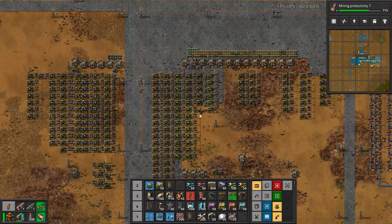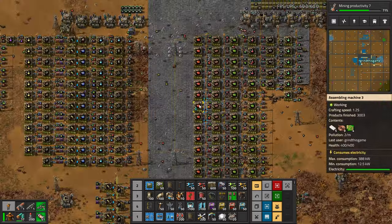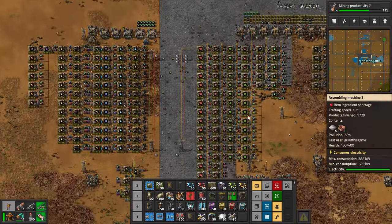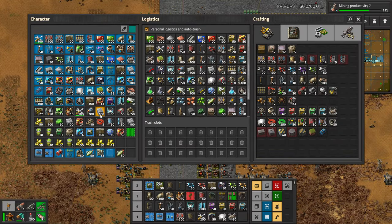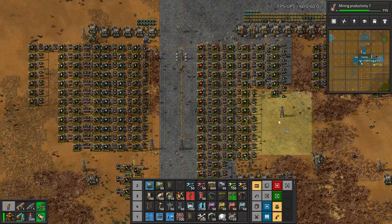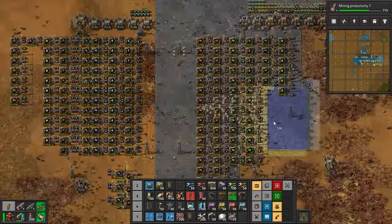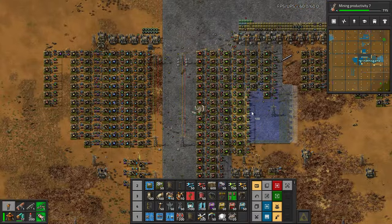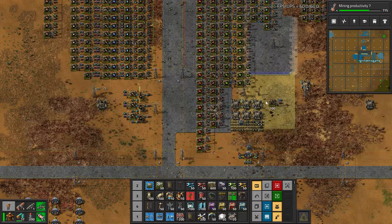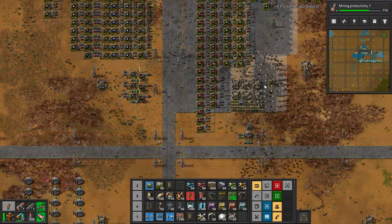It is kind of messy right now — this is the alpha version of the bot factory. I want to get the ratios down and optimize it a little bit. It has been fun to put down concrete here. I've been putting down concrete — let's go bigger. I'm trying to get the bots to do everything. I should probably carry more concrete with me.